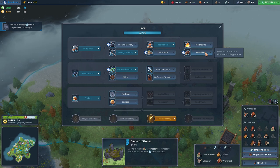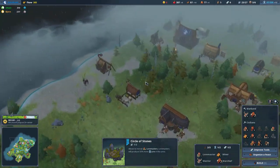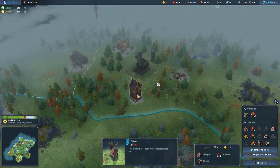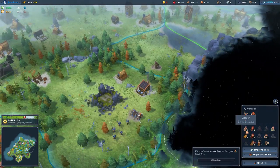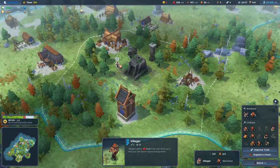We've got enough lore to get something else. Now, we can have amenities — it allows you to erect one additional building per area, which is fantastic. Or we can go with defensive strategy, which I would prefer right now — it effectively gets the same thing, but we now have all areas with defensive towers. Now I have an extra building available in them. Where have I got people working? You are coming over there, just doing your thing.